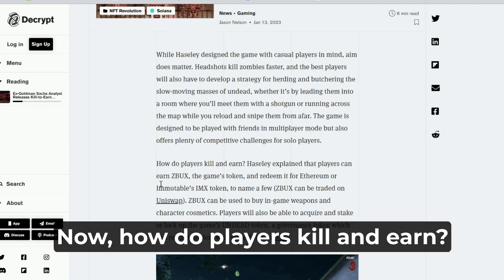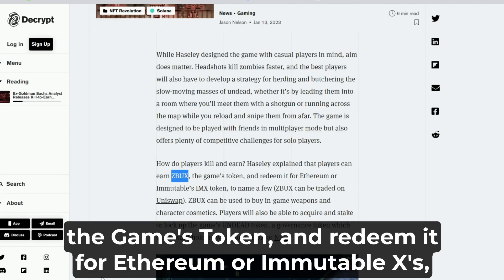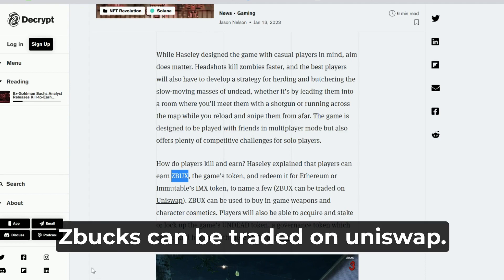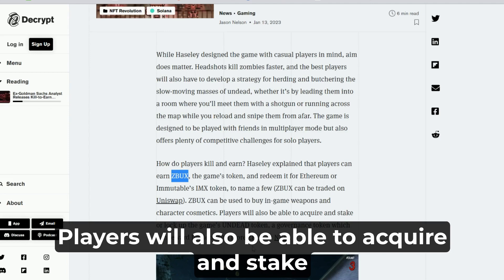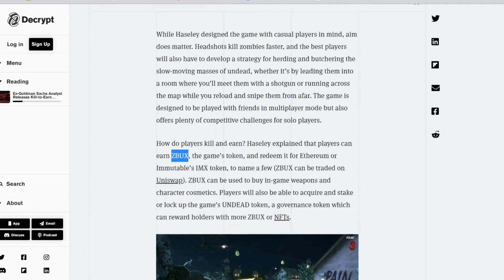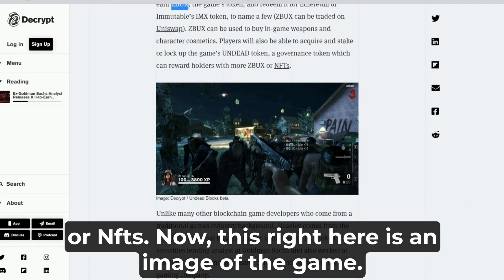How do players kill and earn? Halsley explained that players can earn Z-Bucks, the game's token, and redeem it for Ethereum or Immutable X's IMX token. Z-Bucks can be traded on Uniswap and used to buy in-game weapons and character cosmetics. Players will also be able to acquire and stake — or lock up — the game's Undead token, a governance token which can reward holders with more Z-Bucks or NFTs.